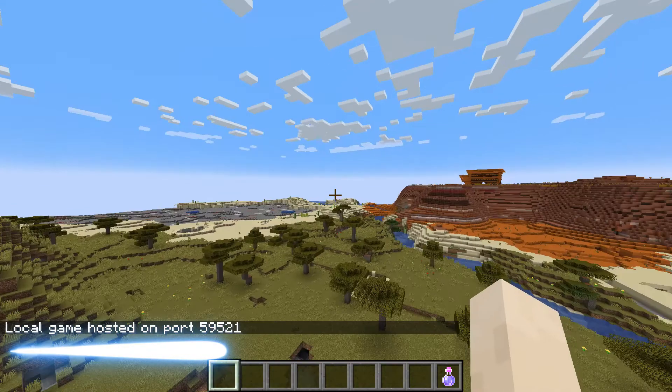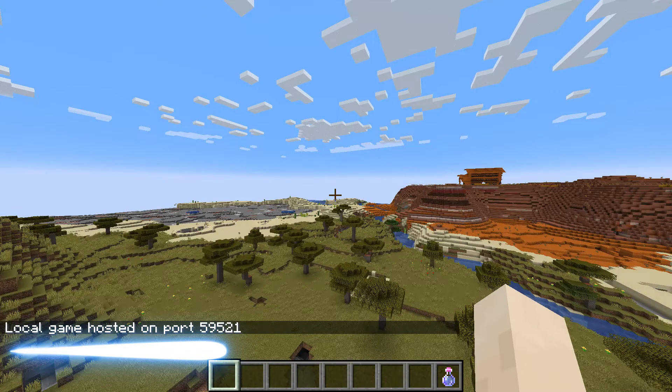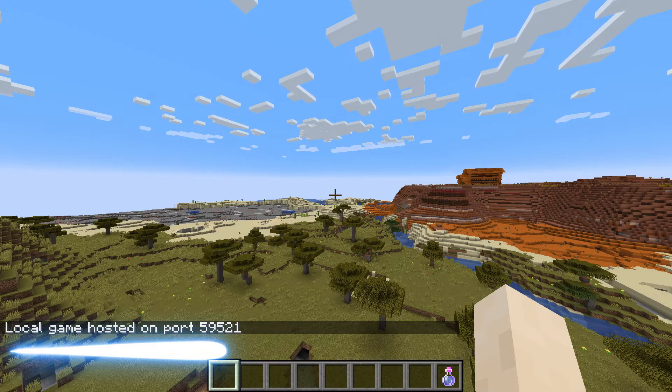What it will say is: local game hosted on port. My number is 59521, and yours will say a different number. Make sure to write this down.